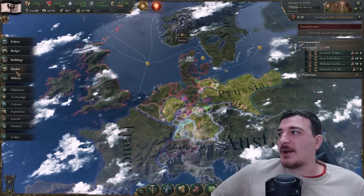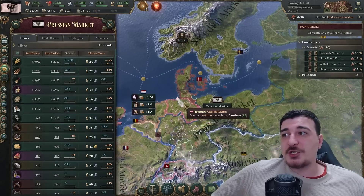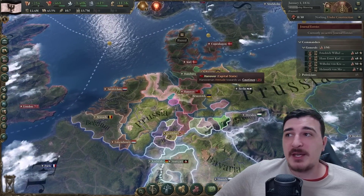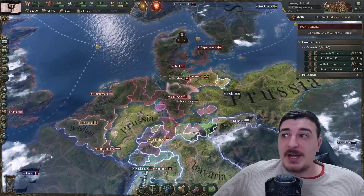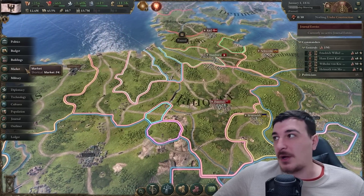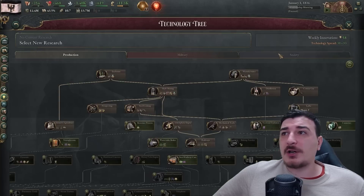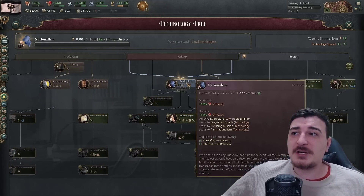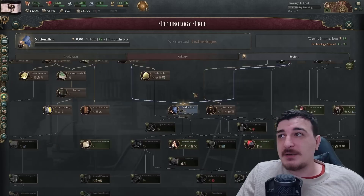Starting off, the Prussian market is fairly massive - it has basically all of Germany except the Hanoverian areas which belong to the English. Due to some events that happen early on, Hanover is going to stop being a personal union of Britain and we'll be able to confederate with them, potentially within the first two to three years if we're lucky - though it is a little RNG-based. We're going to technologies and starting with nationalism as our first tech, which takes 29 months and allows us to start confederating with nations.